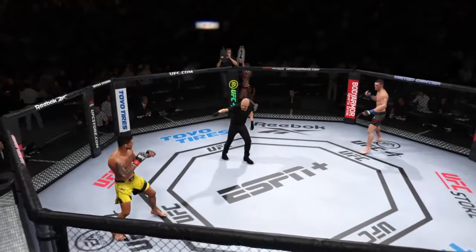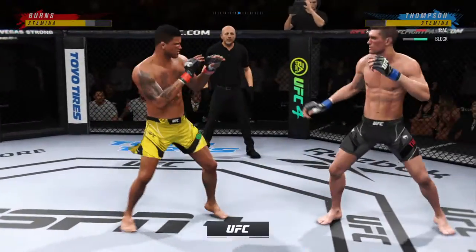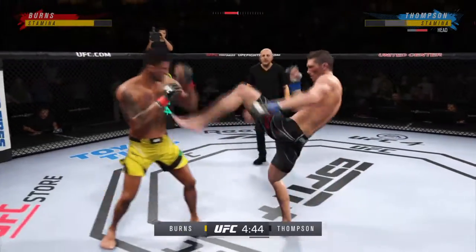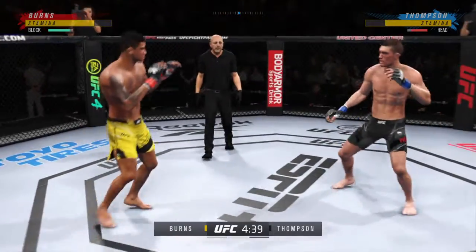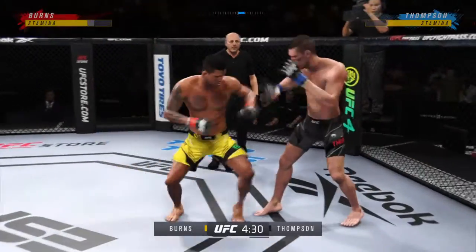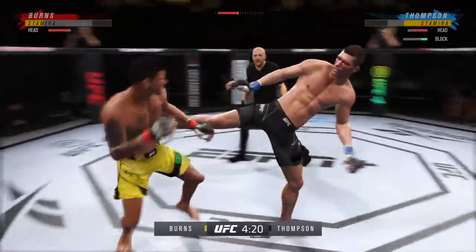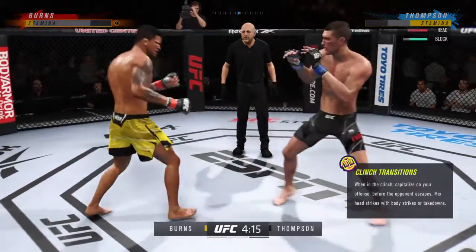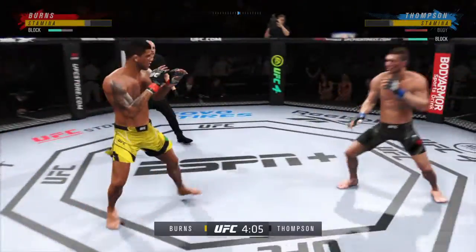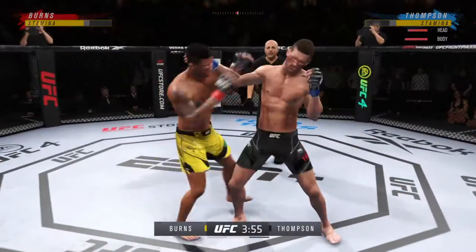Here we go with our next round. How about the striking display in that previous round? He found a lot of openings upstairs, and when we sat down with him on Thursday, he said this dude doesn't move his head — and largely that's how it is. That's exactly how he thought it would be. He's more than happy to connect over and over with those one-twos. He had the reach advantage, and you saw it right there with that punch. Doreno gets hit with a kick that landed flush. Let's see if he can make some adjustments.